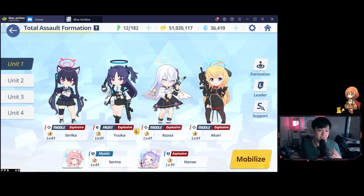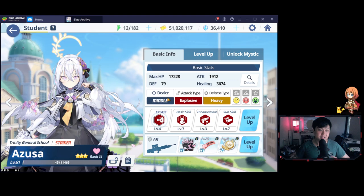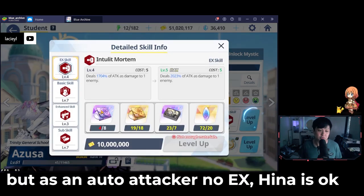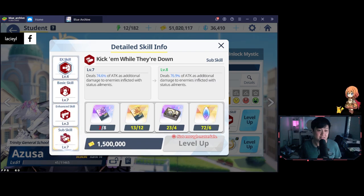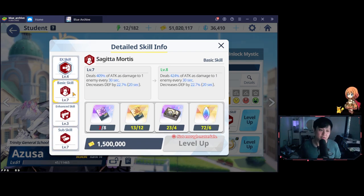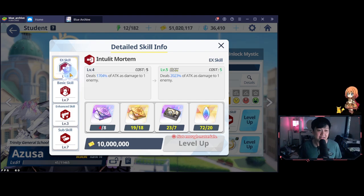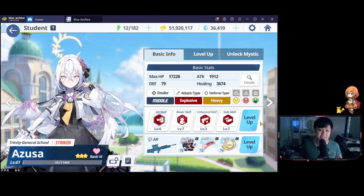Moving on, we have Azusa — she is really the main DPS. If it's not your Azusa, it's hopefully going to be your Aru, and if not, you might use Hina, though I really wouldn't recommend Hina. Azusa has a level 4 EX skill, with skills at 7, 3, 7. Her basic skill is actually really cracked because she does the defense down, which lasts for 20 seconds at 22.7%. Her sub skill does extra damage when the enemy has a status ailment like defense down — it's free damage. Her EX skill is just massive damage on a massive multiplier. Her gear is T5, T3, T4.